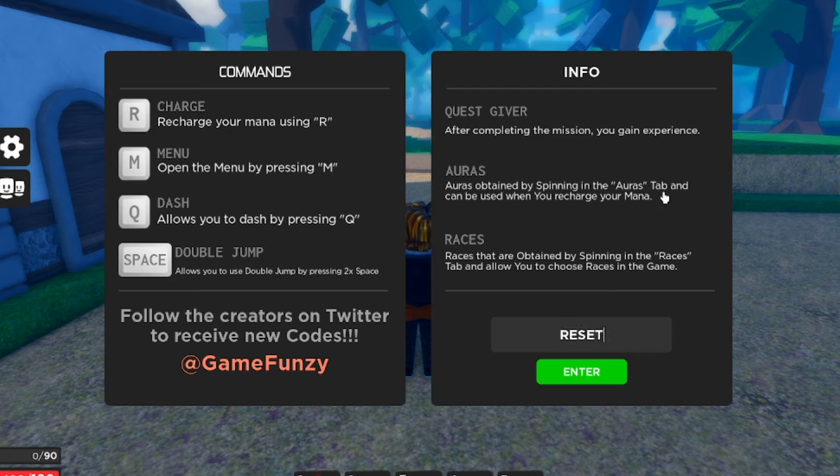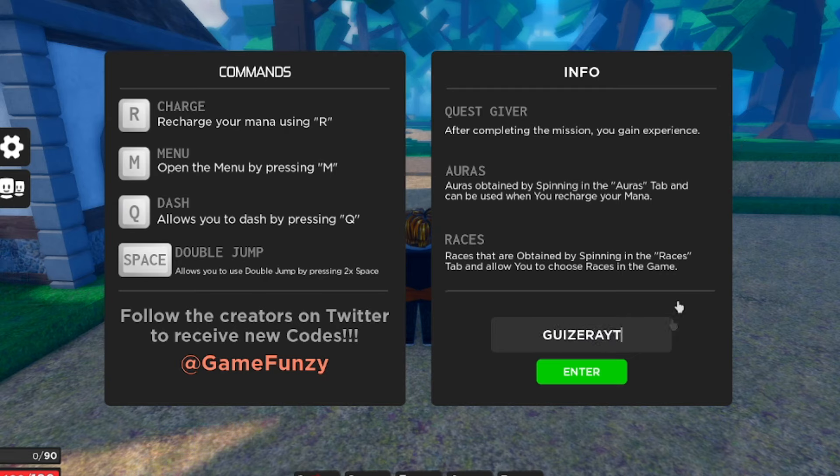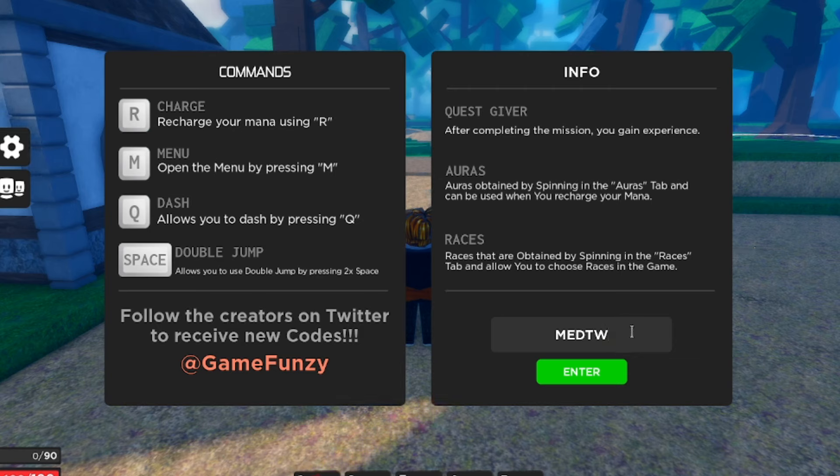Next code is 'reset900kvisits' — that gives you a stat reset, basically. If you want a stat reset, get that for yourself. There's also 'guizerayt' — G-U-I-Z-E-R-A-Y-T — yes, that still works and gives you five grimoire spins. Another working code! Then we have 'medtw' — let's see if that one works — yes! That gives you five race spins and five race spins. Cool, I like that.